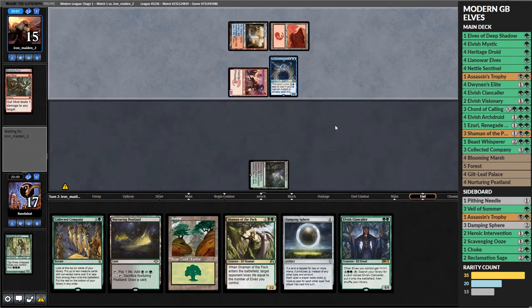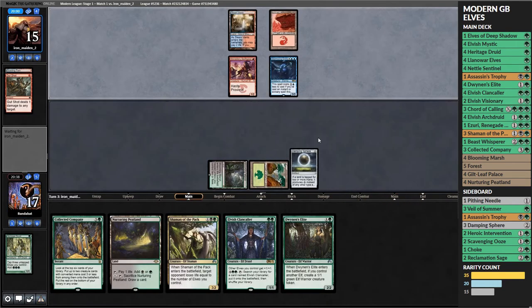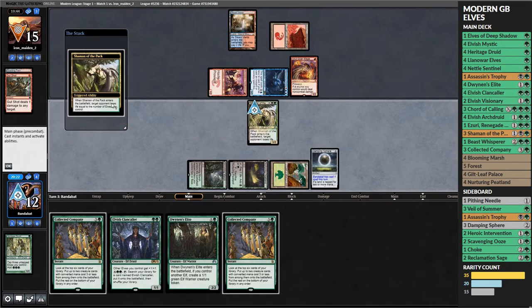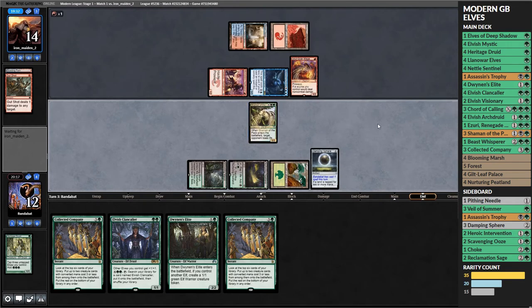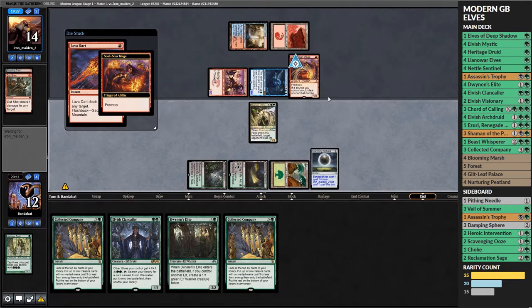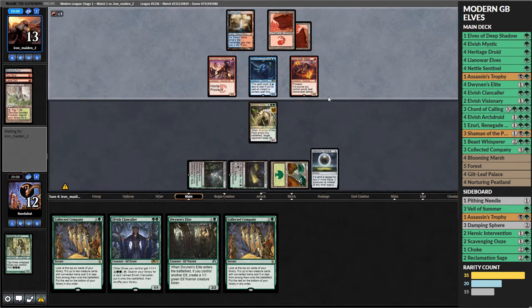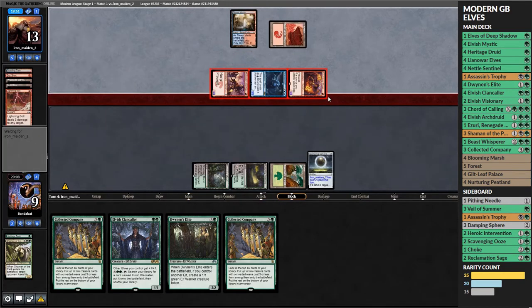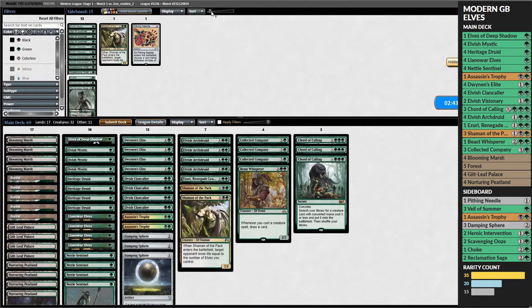A Stormwing on two is a very strong play, being able to Gut Shot or use another free spell to enable prowess. We play Damping Sphere to slow them down. There's no point playing Dwynen's Elite with no other elf on board. They swing in for four - they have quite a clock even without casting many spells - so we just play a Shaman of the Pack as a blocker. They Lava Dart it giving a negative one counter because of Soul-Scar Mage, then Lava Dart again to remove it and Lightning Bolt our face - lethal.